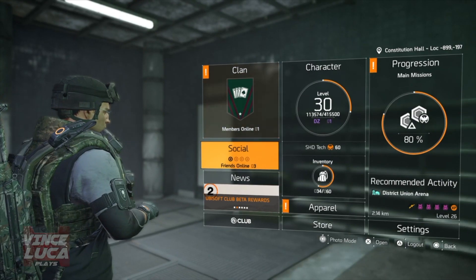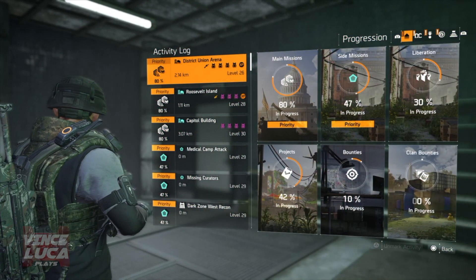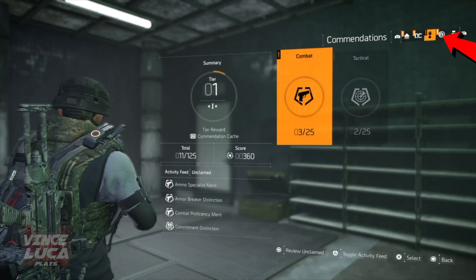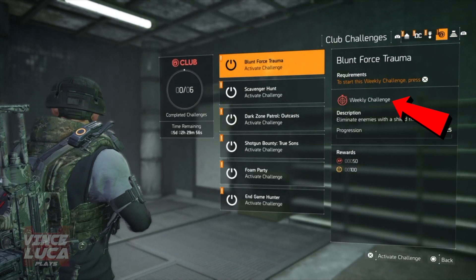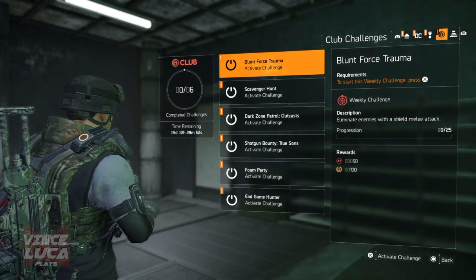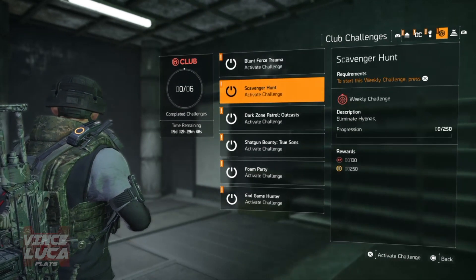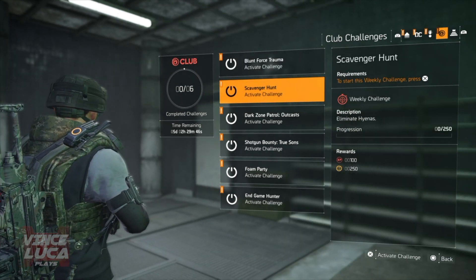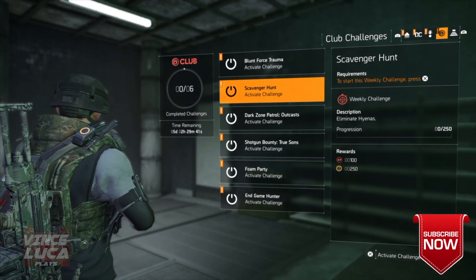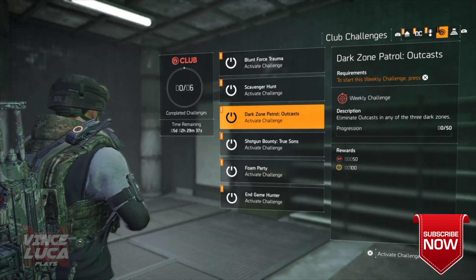As a bonus, since you've been watching till here — if you go to the Ubisoft Club, they have weekly challenges. For example, eliminate enemies with a shield melee attack — if you do 25 of those you'll get some XP. Eliminate hyenas — 250 of them. Even this I just found out now as I reached level 30.